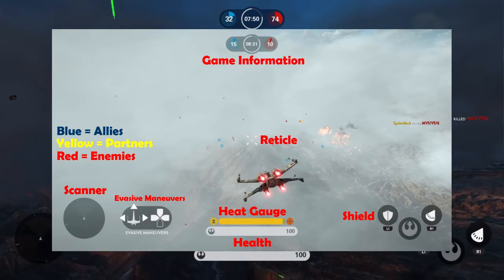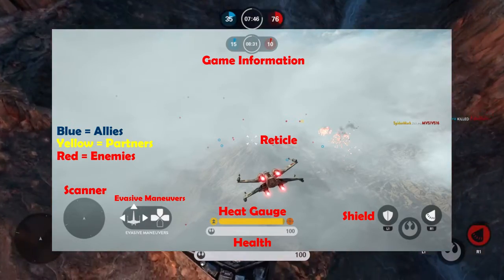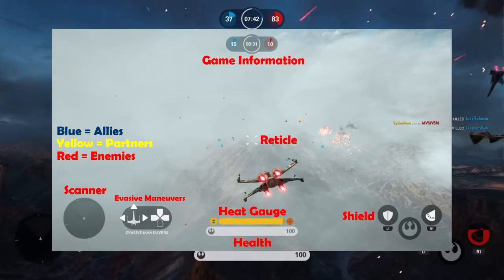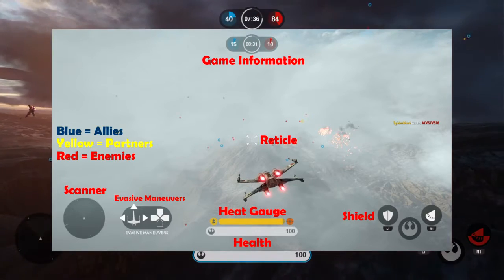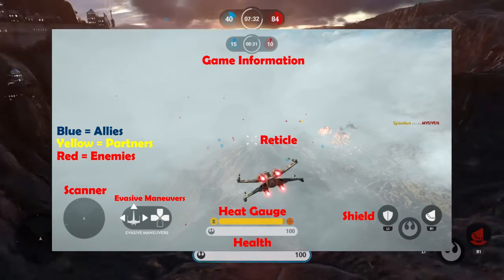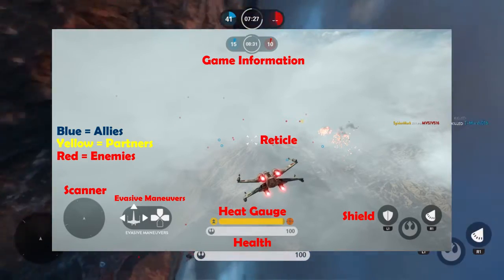L1 or LB is your shield ability button, where you can absorb enemy fire. It doesn't last long, but can help you escape certain death when an enemy locks onto your vehicle. Just remember, this has a 15-second cooldown time. So if someone locks onto you, hit L1 or LB for your shield, and hopefully that will keep you from certain death.